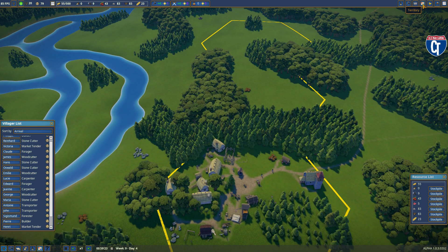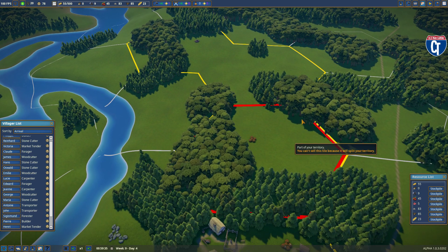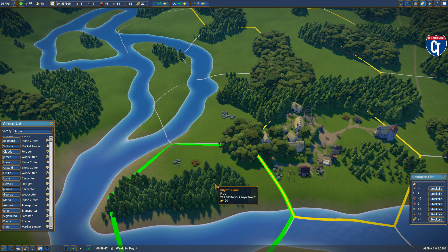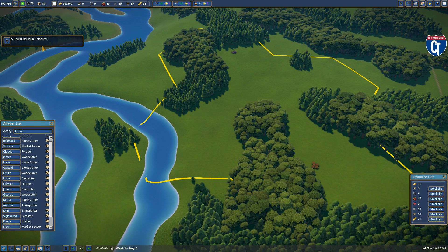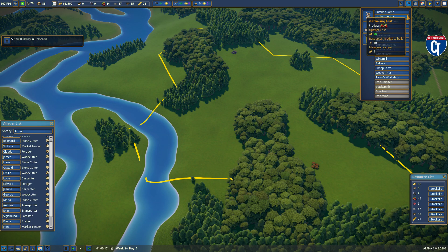Going up to Territories, I can now buy new land — and if you hover, you'll see this piece is free, though it does add to my tax base. I want this iron here, so I'm getting this piece of land. I'm also going to grab this one along the river because I want that to be a residential riverside area. That just unlocked five more buildings: Weaver's Hut, Sheep Farms, Bakeries, Tailor's Workshop, Windmill, and Wheat Farm — all kinds of good stuff.